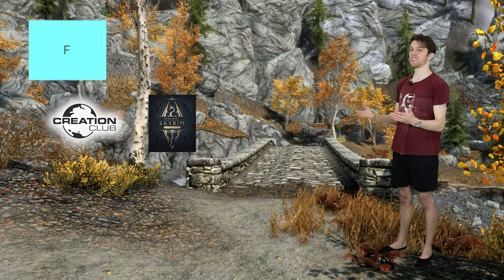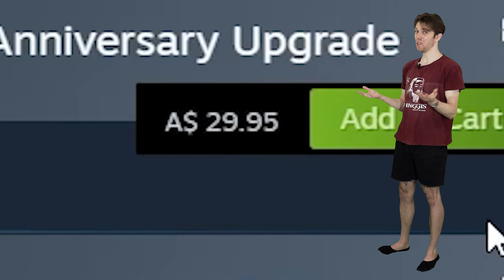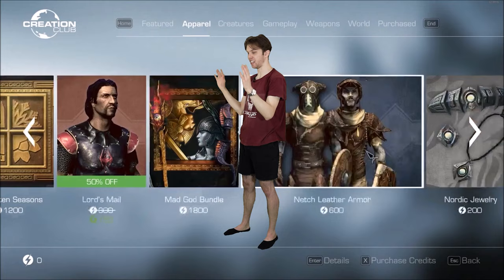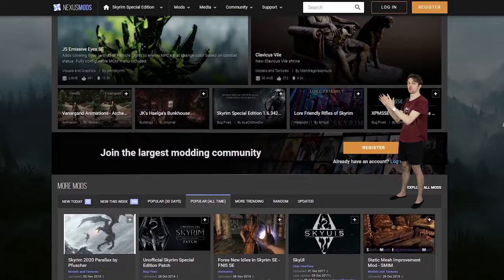A big problem with Creation Club content for me is that it is completely devoid of any dialogue, meaning sometimes you're paying a hefty amount for a quest mod with zero voice lines. I'll stick to getting my mods from the black market, aka nexusmods.com. You can also group in the Anniversary Edition here in this tier because, again, it's just the Creation Club stuff. Fishing and survival are kind of cool, but you still have to pay for it.